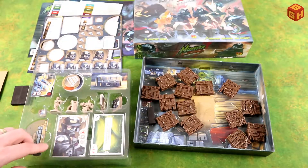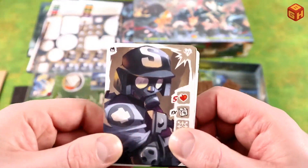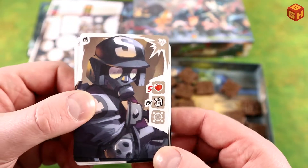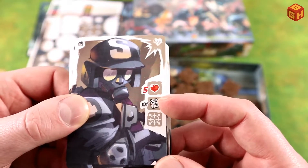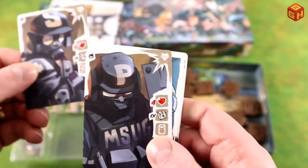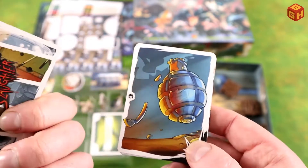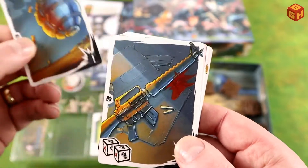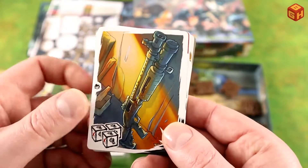Now let's take a look at the cards. Here is the card for Agent S, who has five lives and five health, and a die that says their movement. And Agent P as well. They have some equipment — you've got the grenade, the rifle, the assault rifle, and the shotgun.